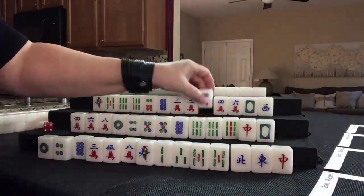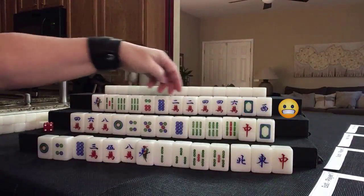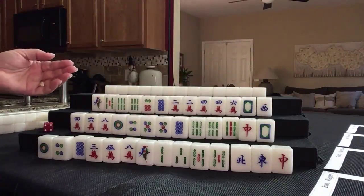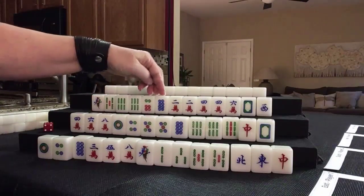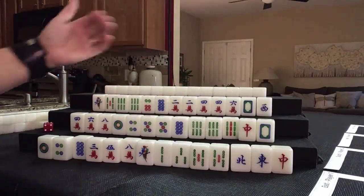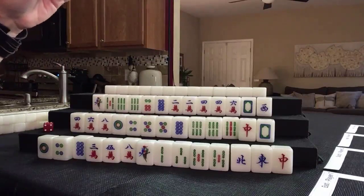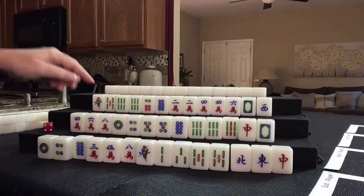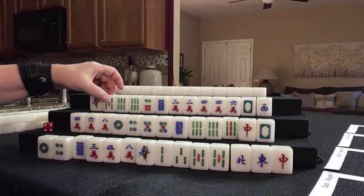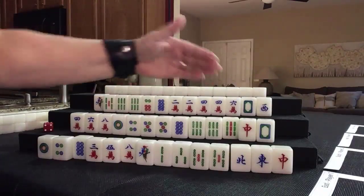All Even Pungs — look at these evens! We have 2, 4, 6, 8. Let's see if we can do All Even Pungs. We have 1-2-3 pairs, so we need to pair up more. We could always fall back to All Pung with No Terminals or No Honors, plus All Simples. All Pung is 6 points, number 49. All Simples is 2 points, number 68. So if All Even Pungs doesn't come in, we'll do All Pung and All Simples. Let's keep the 5, discard the honors and the 1, and focus on simples — maybe evens 2, 4, 6, 8.